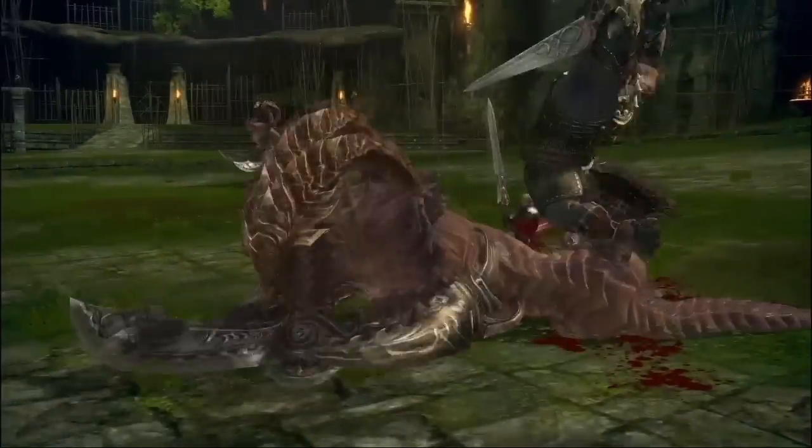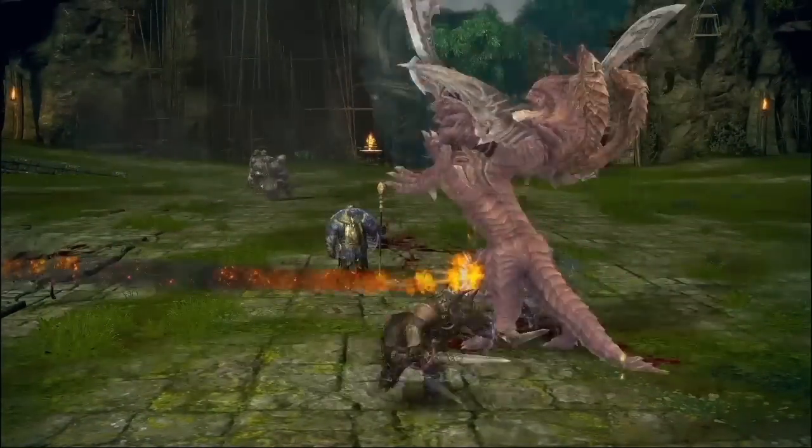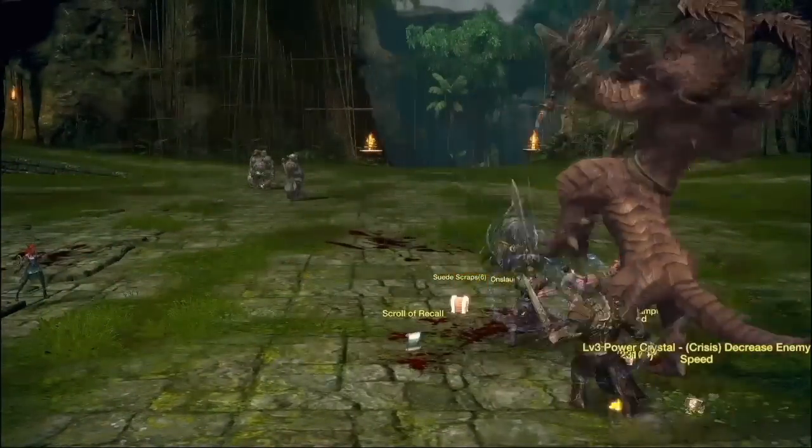Timing, placement, direction, teamwork, and communication are all key elements to Terra's action combat. And Marduk is down — nice one.